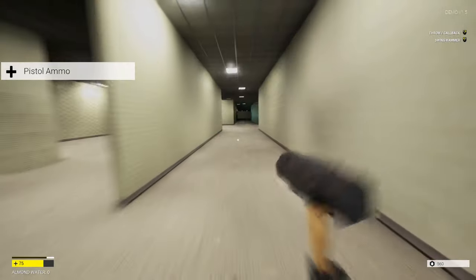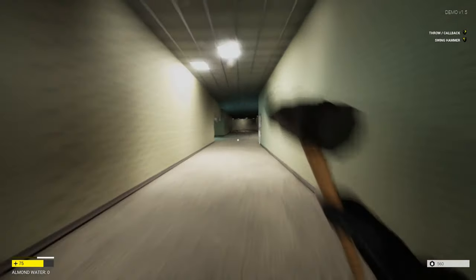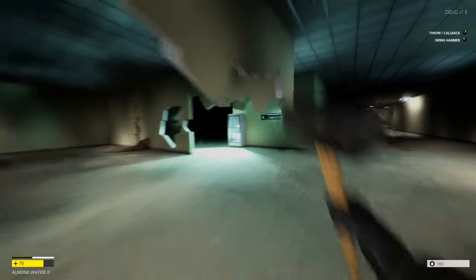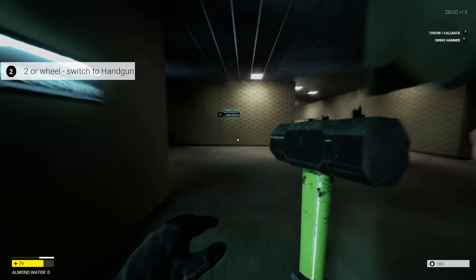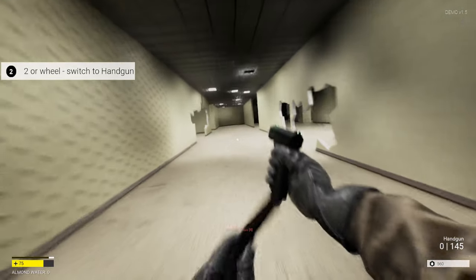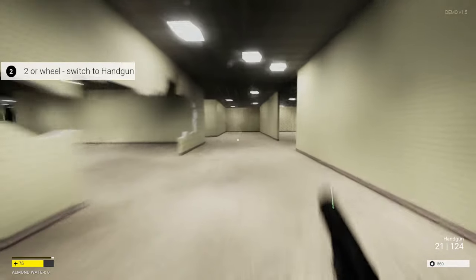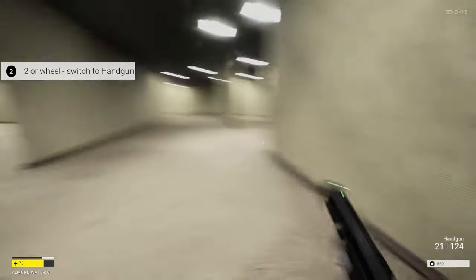He's got some pistol ammo. Let's make it back to the pistol. Oh wait, this is that green light — that's promising. Yes! Here we go. Gun! A gun in the backrooms is probably the best thing you could have.